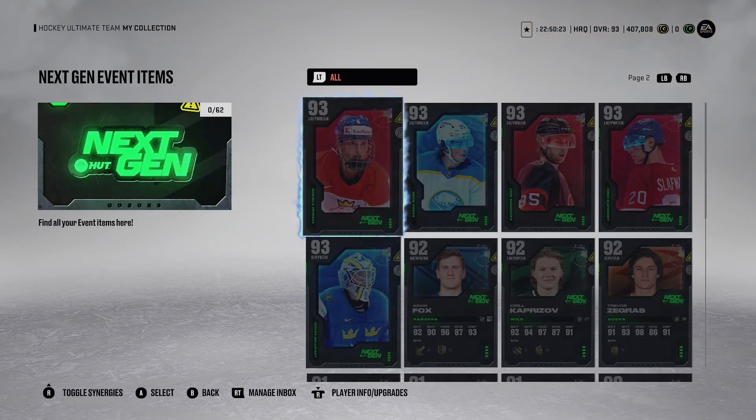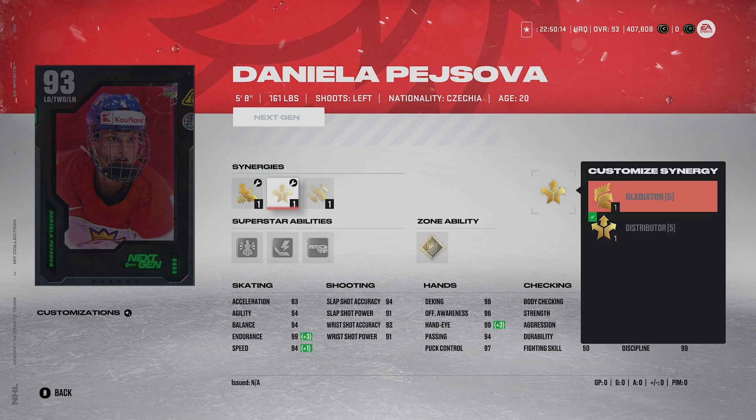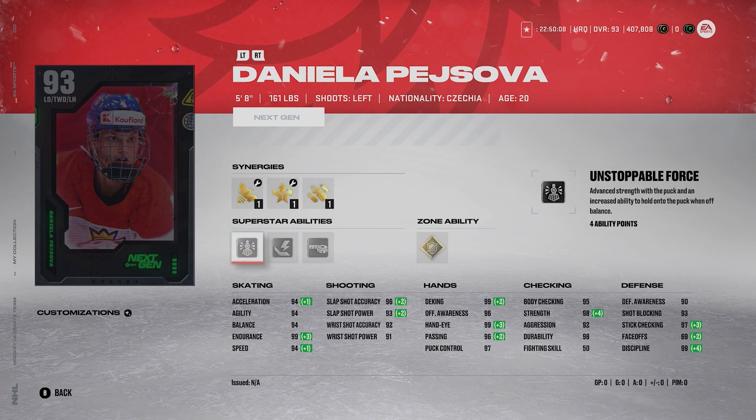Number 11 is going to be Daniella Pezjova. She's 5'8", 161. She's got Light the Lamp, Buzzing Distributor, Gladiator, and Bombarded. She's on defense — left D. She has Silver Unstoppable Force, Silver Thunderclap, Silver Tape-to-Tape, and Gold Stick'Em Up, which is really nice. Her stats are good: 94 Excel, 94 Speed. The shot's good too — 96, 93, 92, and 91. But there are definitely better options, so she comes in at number 11.